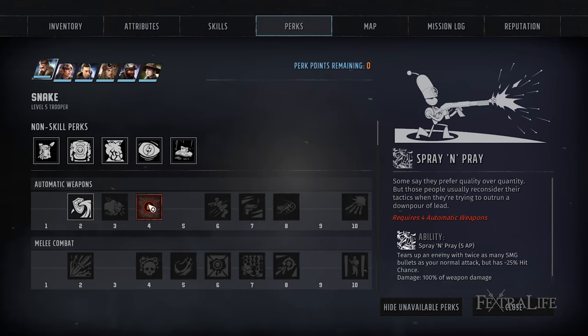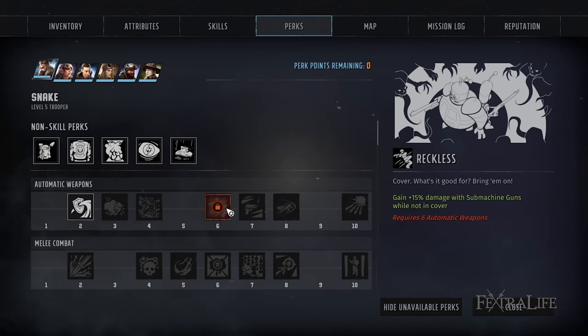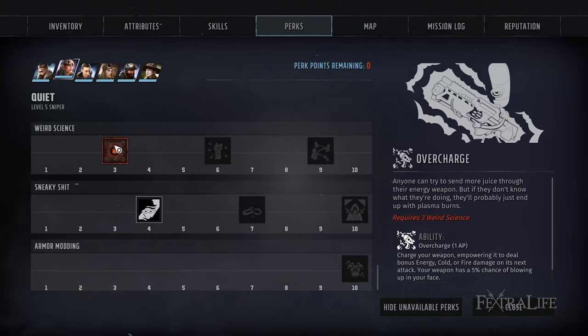Spray and Pray: this perk reduces your hit chance by 25%, but fires double the rounds for 5 AP, which is one more than SMGs use for their normal attacks. This is actually not a bad tradeoff because each bullet has its own hit chance, so it's not a zero or max damage proposition, but usually results in more overall damage than a standard attack. Reckless: this perk increases your damage with SMGs while not in cover. You usually move up to your target anyway, so this is a nice boost to damage. You can always go into cover after shooting if necessary. Note that you gain plus 10% hit chance while in cover, so you might want to use cover anyway until you get a higher hit chance. Overcharge: this perk allows you to spend 1 AP to boost the damage of your next shot by 30% when using any weapon that does energy, cold, or fire damage. Use this when you need a little more damage to finish something off instead of firing twice, and use your extra AP to defend if you don't have enough to fire again.